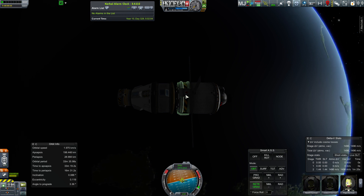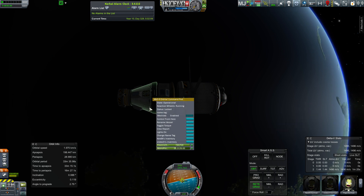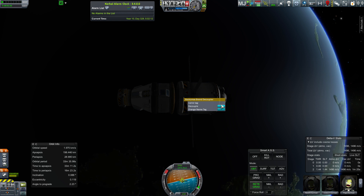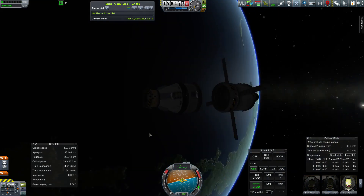I don't see any reason that we can't just detach this. We won't have any power generation over here, but we shouldn't be using any power for anything. I'll go ahead and decouple that one. I'm doing it manually because my stages are obviously all screwed up.